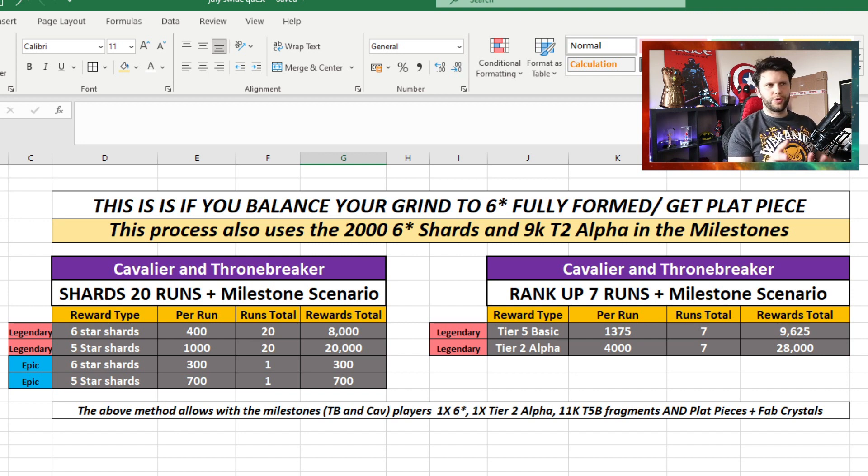You'll always do the 28 runs to keep it structured, incorporating your grind with grabbing stuff from the milestones - the Sentinels of Liberty solo events. If you're Cavalier and Throne Breaker, you get 2,000 six-star shards and 9,000 Tier 2 Alpha from the milestones, so you can balance that with your grind. With Legendary difficulty doing six-star shards at 400 per run, 20 runs comes to 8,000. Five-star shards at 20 runs is incremental - nothing really to worry about.